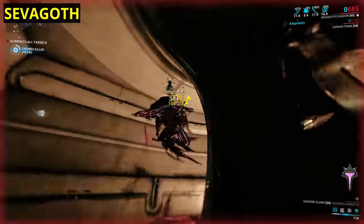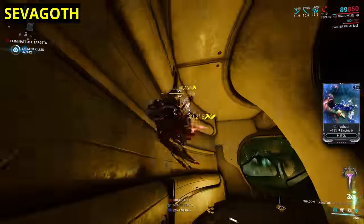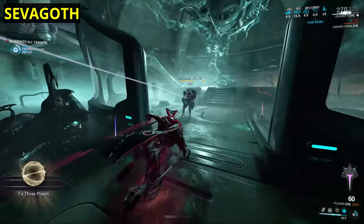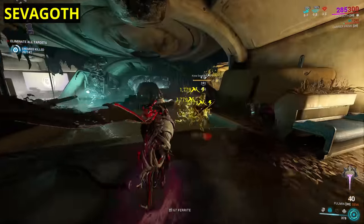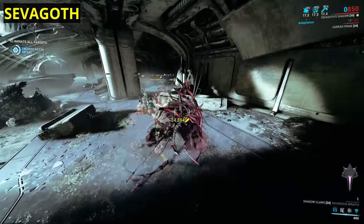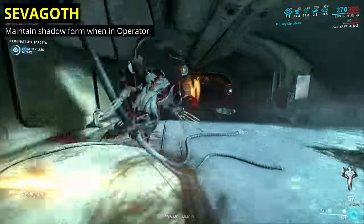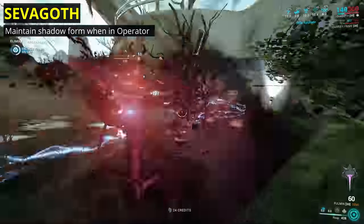Next we have Sevagoth. Being locked behind Railjack, having a high forma investment to max out, and otherwise offering up his most powerful ability to the Helminth system, it seems to me he just gets overlooked. My one small change would be to bring him in line with other Warframes that have exalted vehicles — I'm referring to the likes of Hildryn, Titania, and Yareli, who all have abilities to change them from normal Warframe movement to whatever weirdness they have going on, be it hovering, flight, skating, or in Sevagoth's case, a kind of spirit projection. All the others can swap to Operator mode while maintaining their other form, but Sevagoth transforms out of Shadow Form on using Transference. Let's do away with that — allow you to keep Shadow Form active while in Operator. This could open up more synergistic combos between the two, especially with the melee-focused Naramon school.